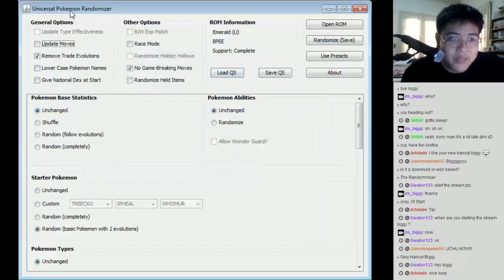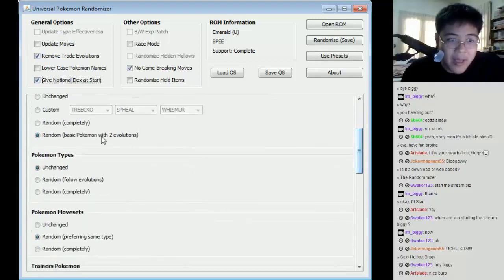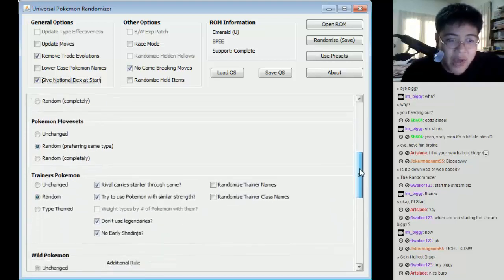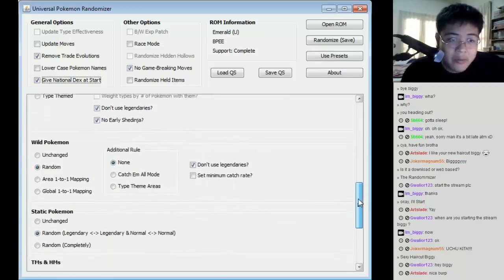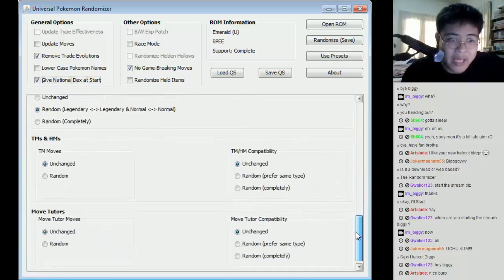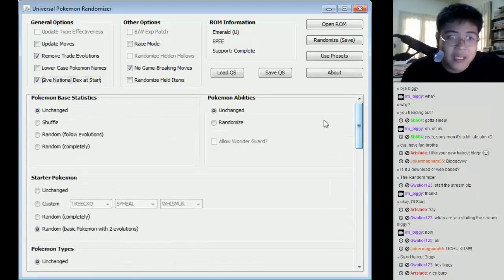This is the Universal Pokemon Randomizer, which means it can randomize any Pokemon ROM. I'm going to give it national dex. Starter Pokemon base statistics will be unchanged. The starter Pokemon will be random with basic Pokemon of two evolutions. Pokemon types will be unchanged. The moveset will be random, preferring the same type. Trainer Pokemon will be random. Wild Pokemon are random. Static Pokemon will be random. TMs and HMs will be unchanged, and compatibility will be unchanged. Move tutor compatibility will also be unchanged.